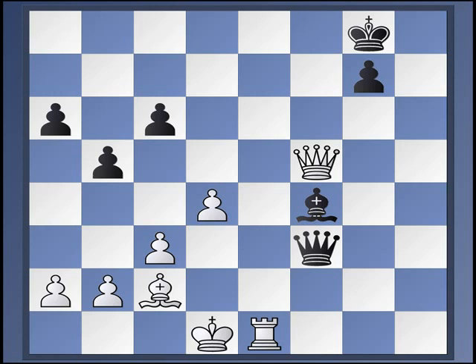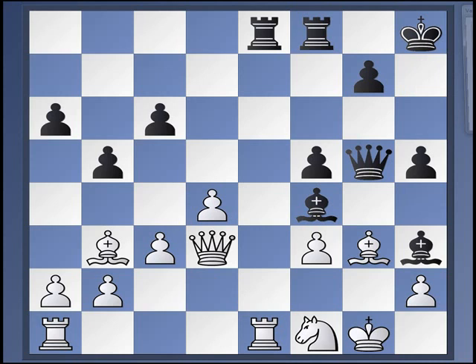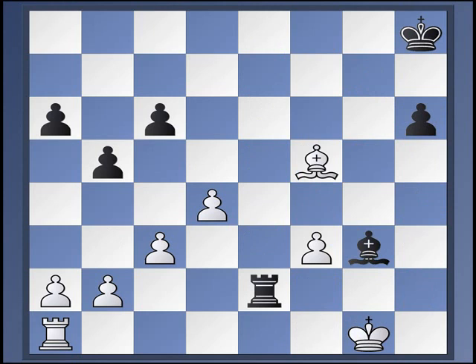Instead of knight f1, white has also tried bishop to b3 check first. Now we're going to look at a game between Shirov and Aronian from Shanghai in 2010. So knight f1, h5. Here queen c2 is the game: h4, queen f2, takes, takes, takes, takes check. With material being equal here, clearly nothing special is going on. Black sacrifices the pawn back to break in, and the game is agreed drawn in another nine moves or so.